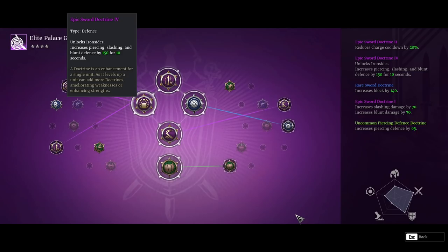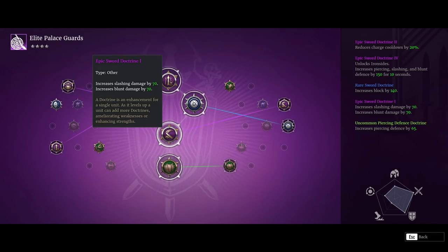Ironsides — to make the unit a little bit more tanky. You can see that 10-second buff: 150 damage, defense increase to piercing, slashing, and blunt. It's a really nice little doctrine to throw on. Yes, I often forget to use it — I only seem to remember on my Paladin for some reason. But in theory it's a good idea, as long as you remember to use it. It's that extra slashing and blunt damage — well worth having a little bit of extra charge damage from the blunt. And they do shield bash, which makes use of blunt damage.